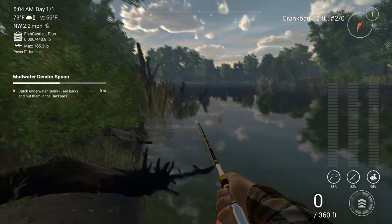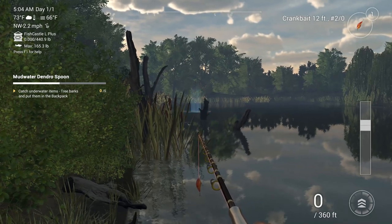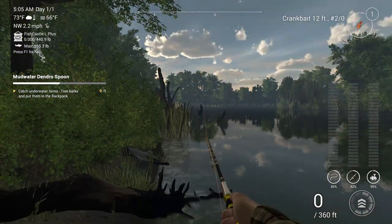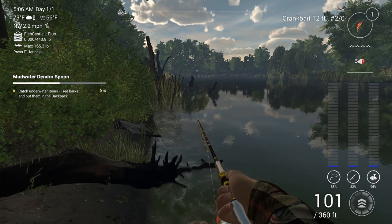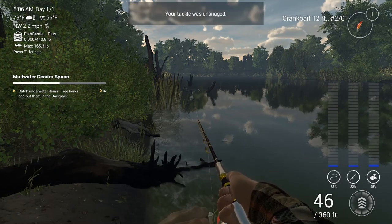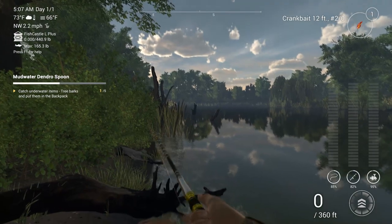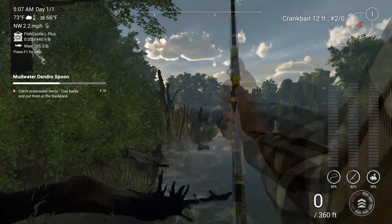First we're going to have to go ahead - for those of you who have not done this mission yet, you have to put together your lure by basically catching pieces of wood from the snags. Then you put together your lure, which is a wooden lure, and it's what attracts the fish. You have to catch five of these in order to make it and put it together. I usually use something like a deep crankbait because it snags pretty easy. Also, they don't tell you that you have to make sure you have enough room in your inventory for the bark. There's a lot they don't tell you.